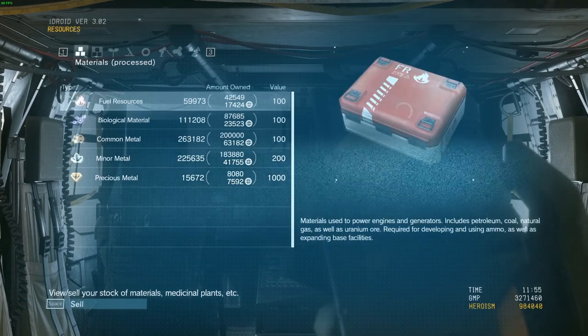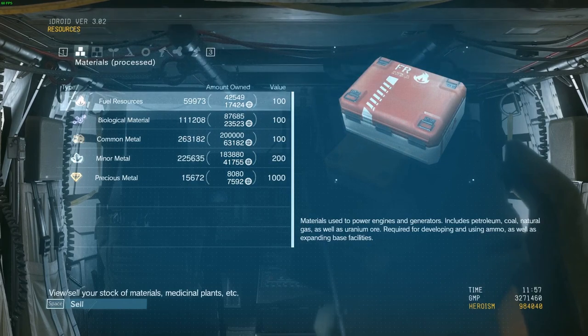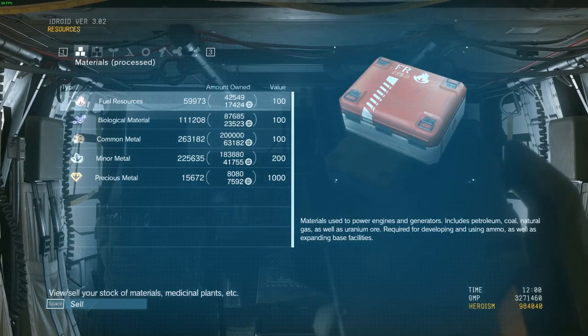As you can see here, I've got plenty of resources ready to go. This is the resources I've got so far, minus fuel — because fuel seems to be the resource that you use a lot of, to do with either developing weapons or developing Motherbase.